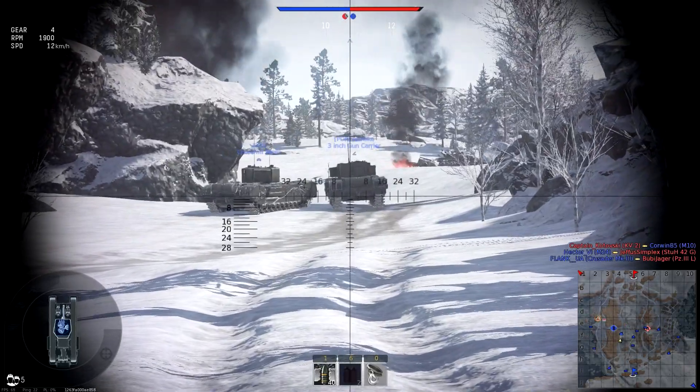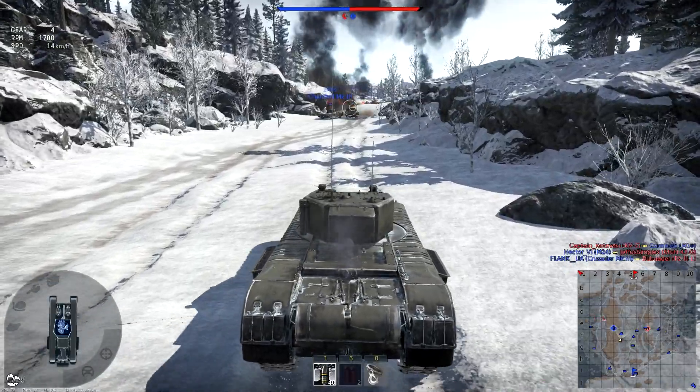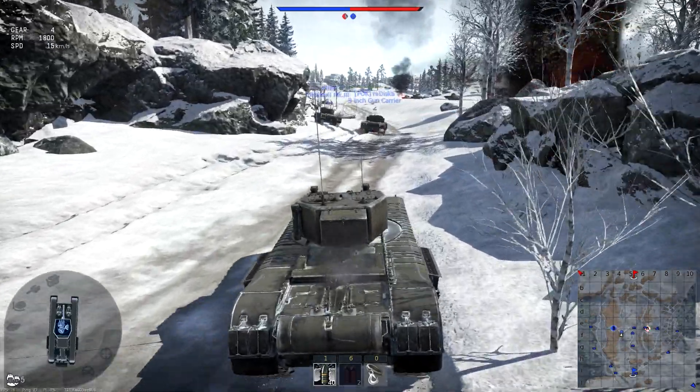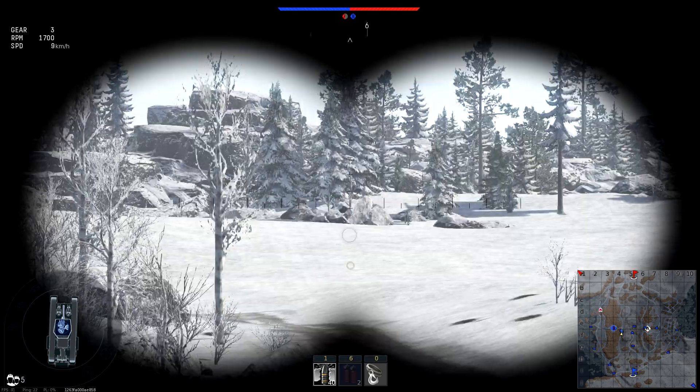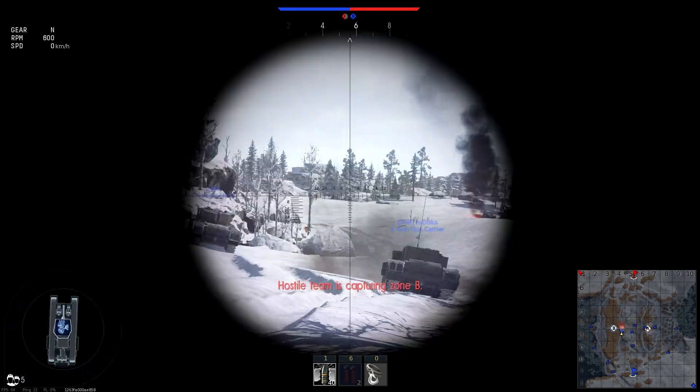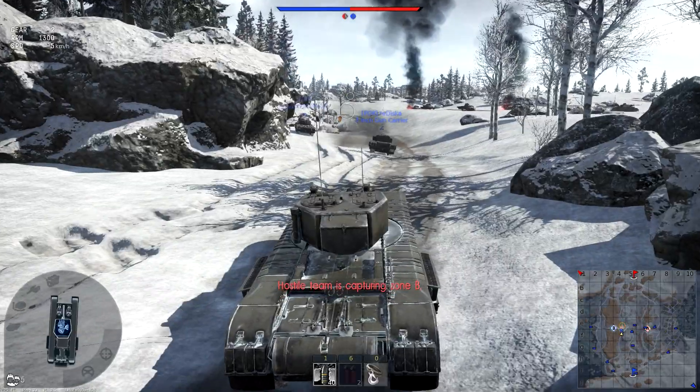Hide behind the rock, aim for his turret. Straight in the cupola, takes his commander out — nice. First shot of the game and we get a hit. Right in front of him, lovely, straight in the front. Take the rest of his crew out — nice. First kill, excellent.